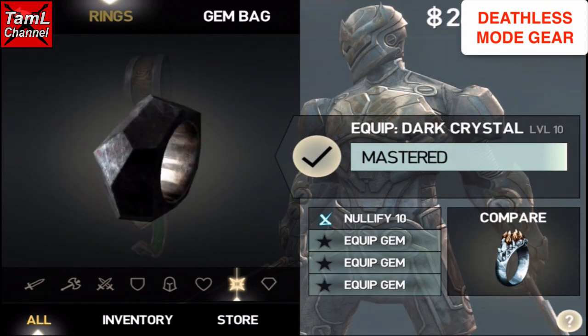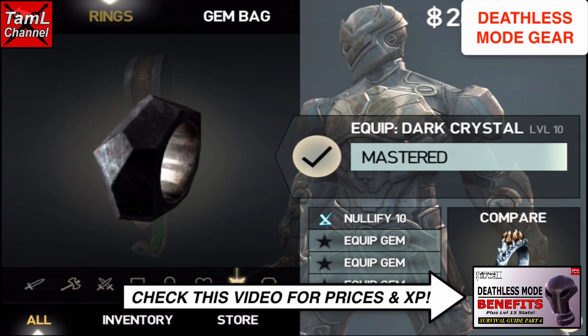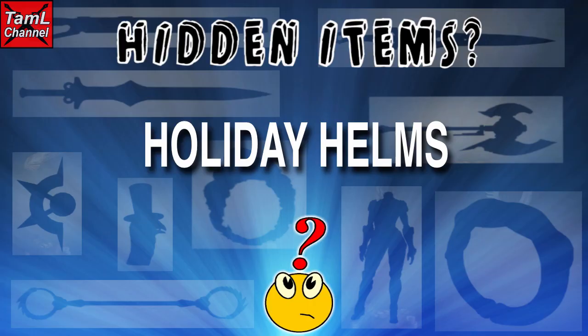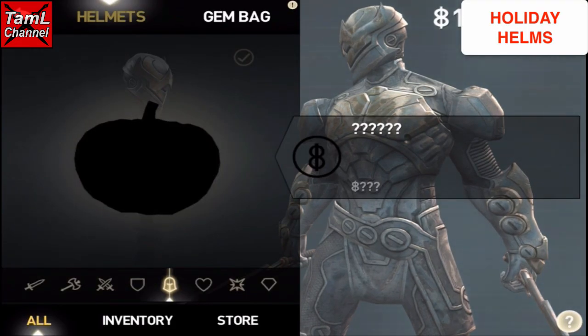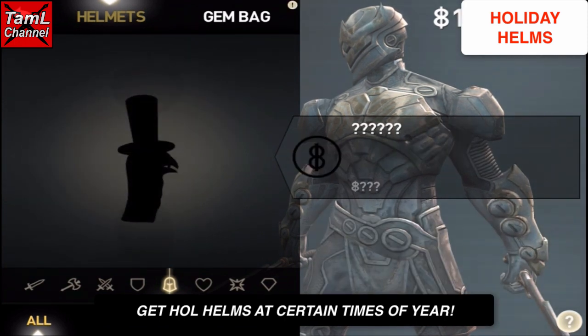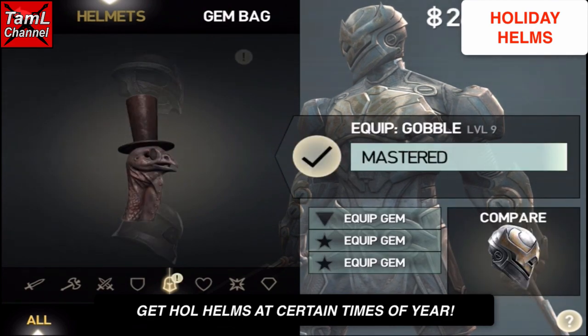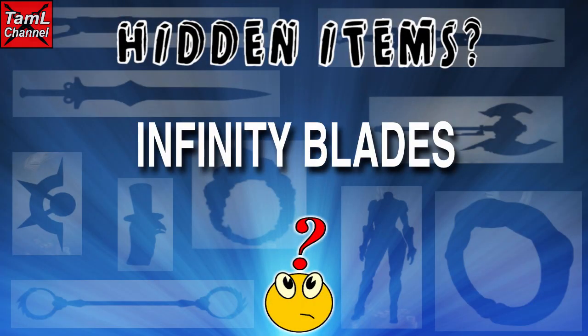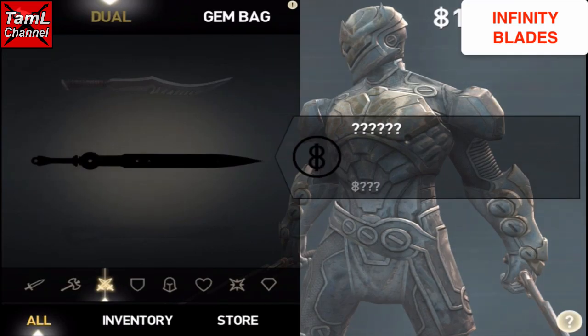Those rings are the Wormhole and the Dark Crystal. Check out another video for details about prices and XP of that equipment. Now let's look at the holiday helms — these are available at certain times of the year for a short time, and once you buy them you can keep them in IB3. There's the Gobble Helm, the Pumpkin, and the Halo.